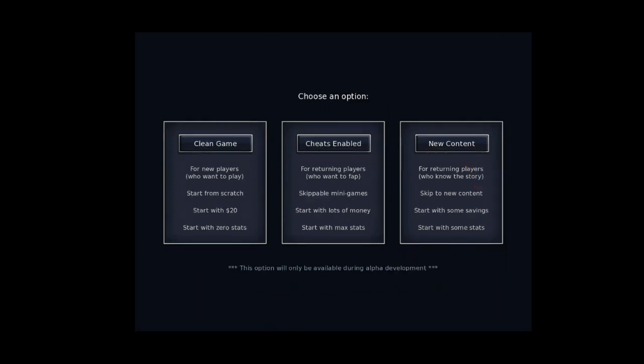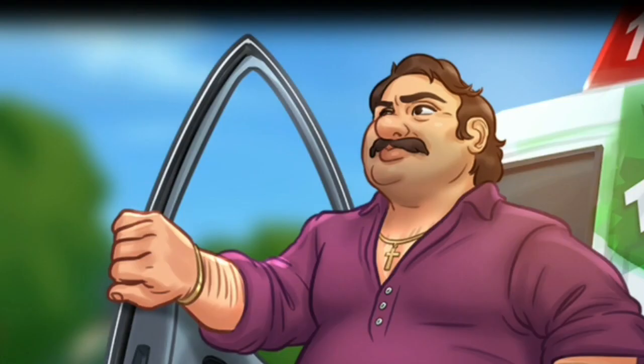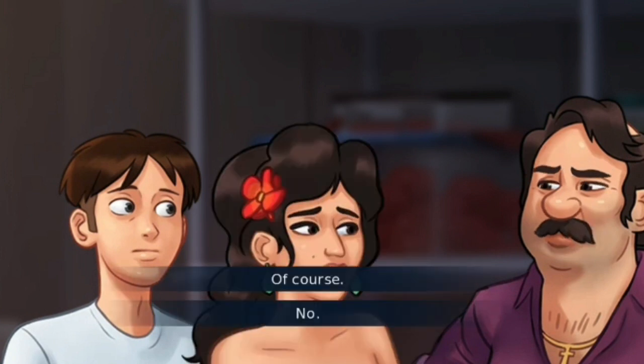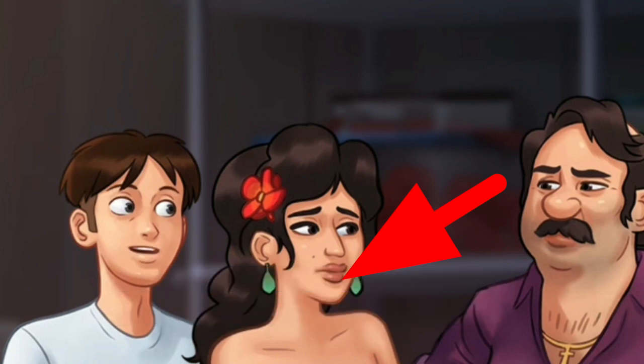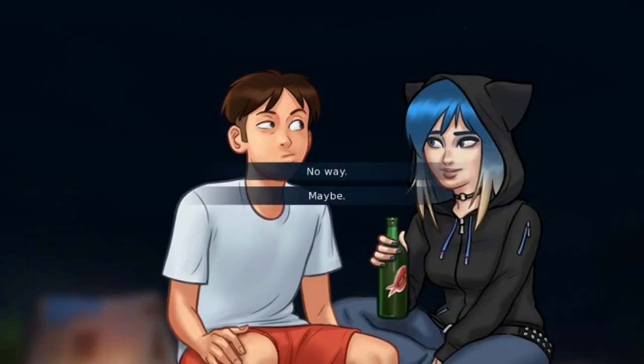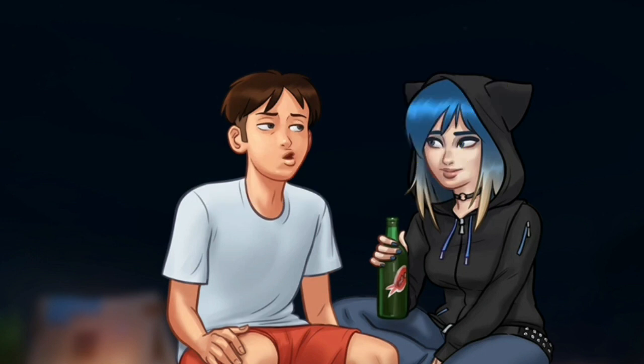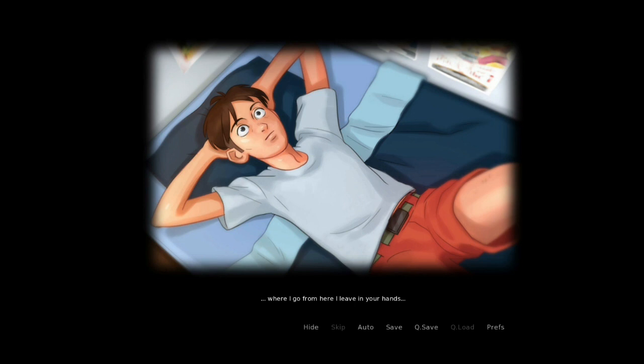The new content will be the best. The new scenes include Melonia, Tina, Louis, Kim, and Audit. First, click the New Content button and click Sure, then move to the next step. Click the No Way button to start.